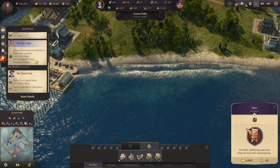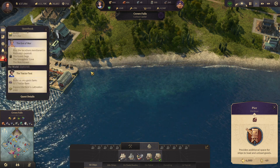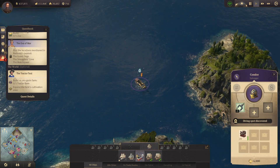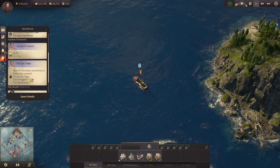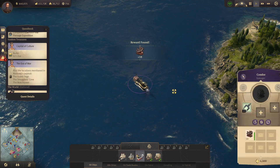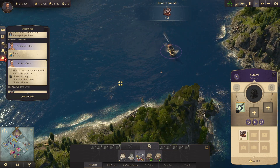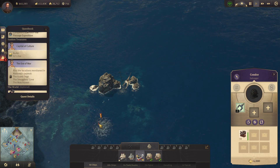Now that we have the pier, the queen wants us to build a zoo — we can do that later. I want to go to our diver and go ahead and dive. We're going to dive at three of these locations: the Guard Dog, Smoker's Cove, and the Watchtower. We're going to go up here and dive as well.